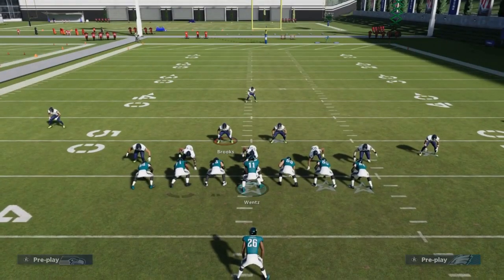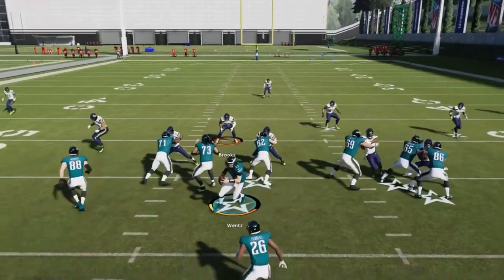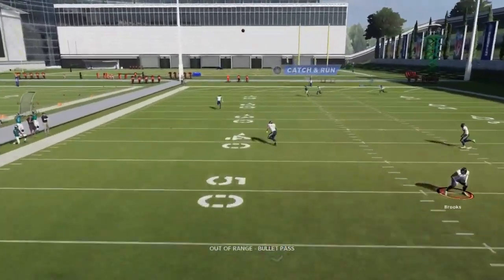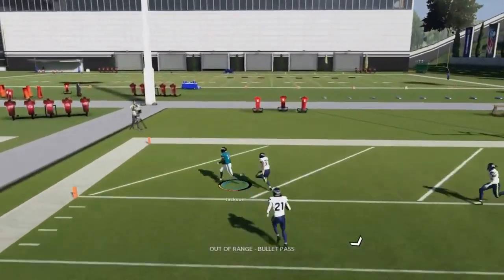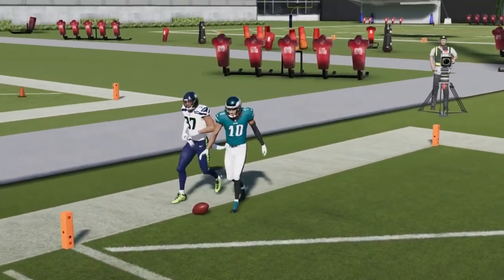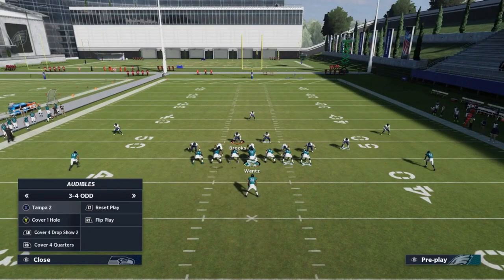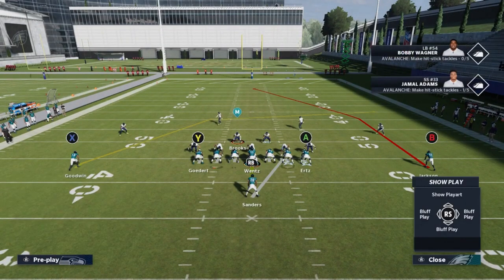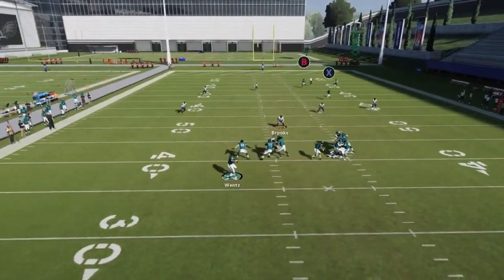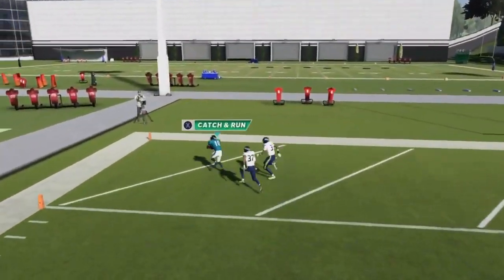Next up we got the PA Misdirection Shot. With no adjustments, this is a one play touchdown against cover three and cover four. Just have to wait for the B route to get across the safety, then bullet pass lead away.